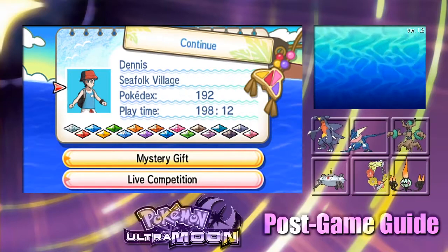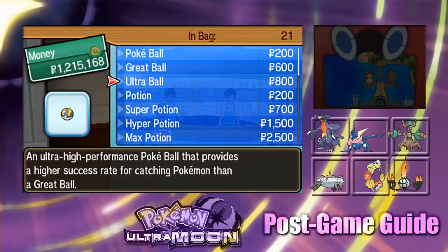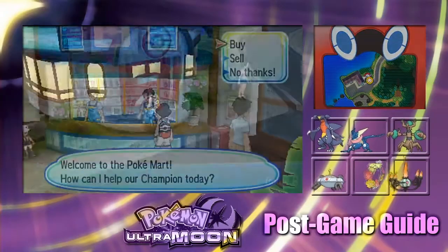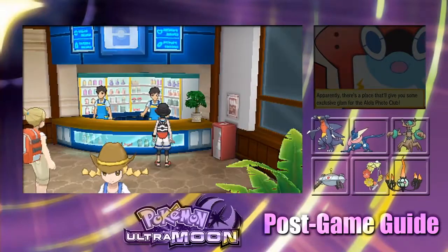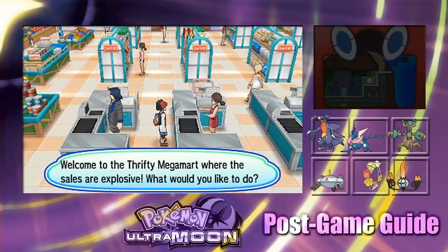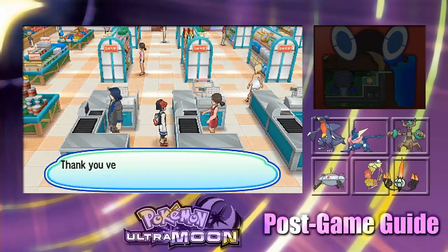Before we get started, you should have a good amount of Ultra Balls, which you can get at any Pokemon Center. Quick Balls and Dusk Balls are found on Akila Island at the Pokemon Center on Route 8, and Timer Balls are found in Pineolia Town's Pokemon Center and the Thrifty Megamart in Royal Avenue — both also on Akila Island. These are the best Pokéballs that have worked for me.